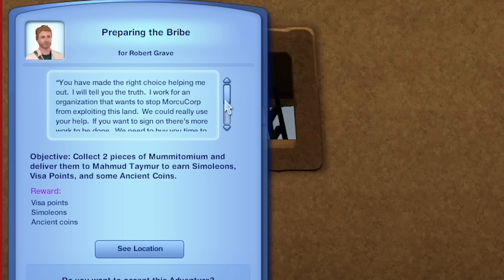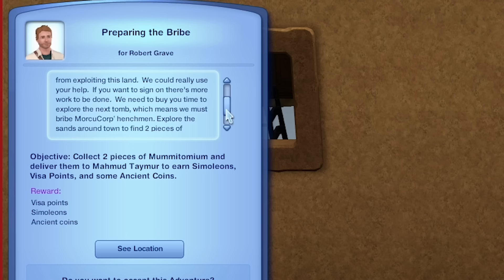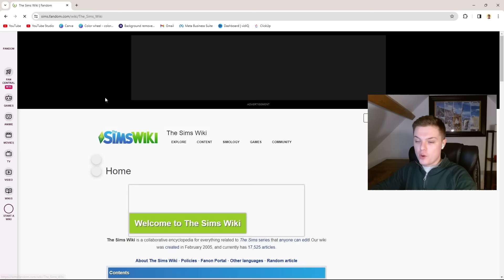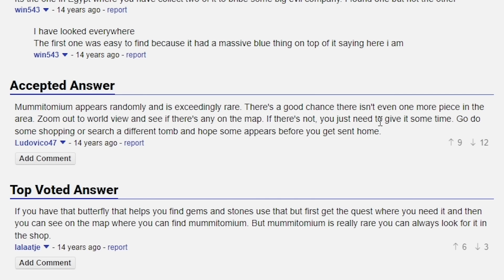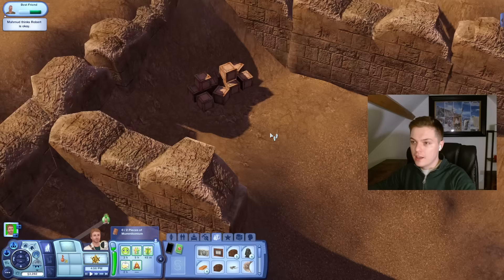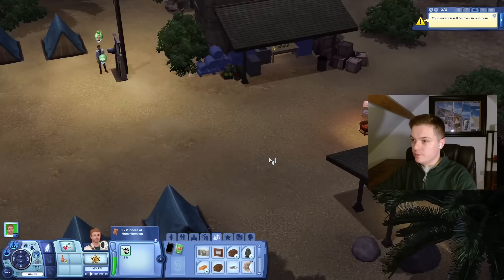You've made the right choice helping me out. I will tell you the truth — I work for an organisation that wants to stop MorkiCorp from exploiting this land. We could really use your help. We need to buy you time to explore the next tomb, which means we must bribe MorkiCorp's henchmen. Explore the sands around town to find two pieces of mumitomium with which to bribe the MorkiCorp goons. I don't see any mumitomium on this map — sending me on a wild goose chase. Sims wiki, take the wheel. Mumitomium appears randomly and is exceedingly rare — there's a good chance there isn't even one more piece in the area.